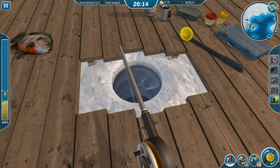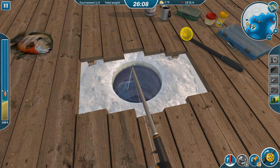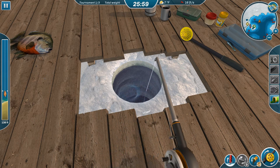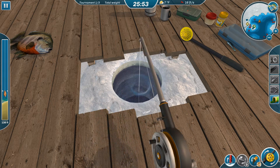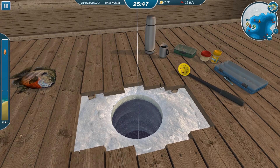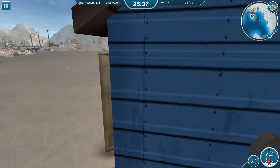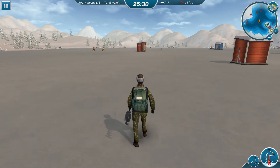It's not looking too good. The only good thing about the huts, though, is they do block the wind so the hole doesn't freeze up. I think we're going to go deep.